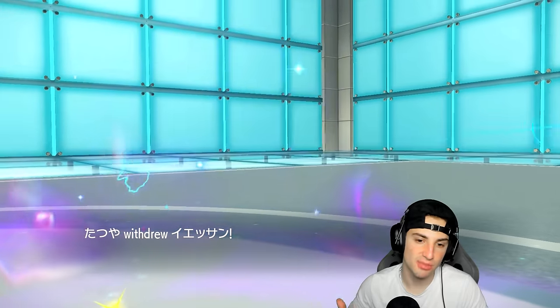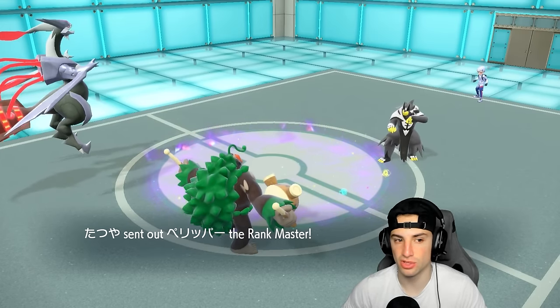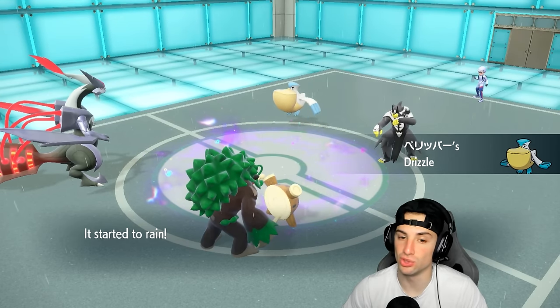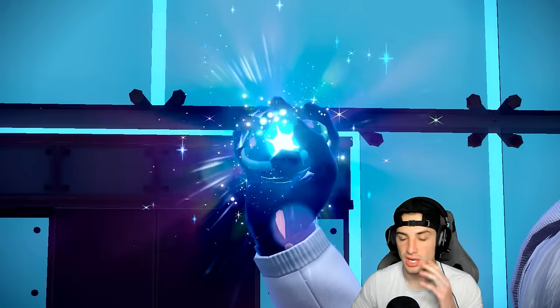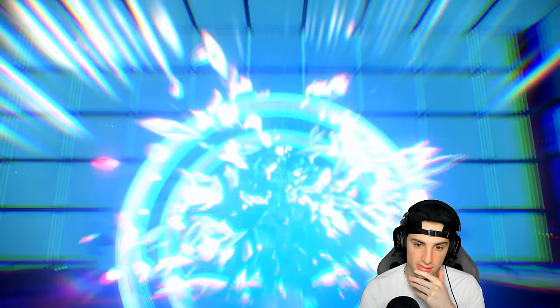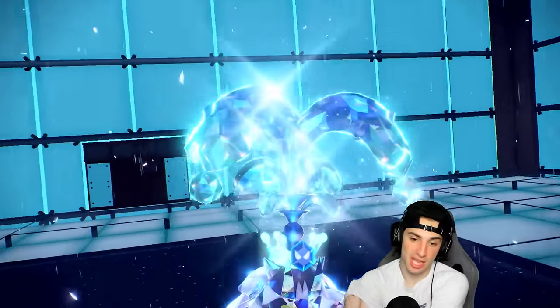He's gonna go for a hard swap turn one, going into Pelipper — so he's trying to read our swap, but we're actually U-turn swapping, so this could be really good for us. He's going to go into a Tera type on Urshifu — it seems like it's going to be a Ghost Tera. Now it's gonna be straight Water, so he wants the damage. I think he thinks I'm swapping in for Ninetales.